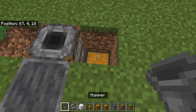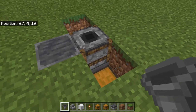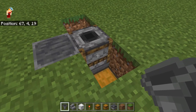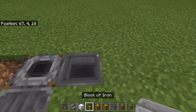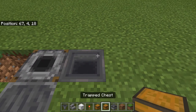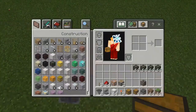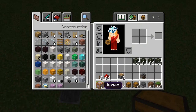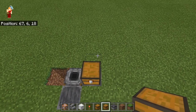Then we need another hopper. This one is going to go into the side of that machine — just make sure you get that right. Now we are going to put another trap chest on top of there, and you want a command block behind it pointing into it.